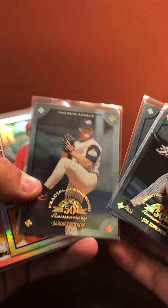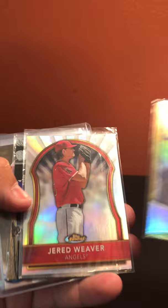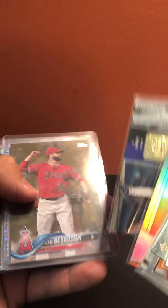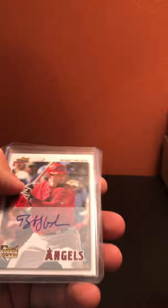Los Angeles Angels: Jim Edmonds out of 3999, Rickey Henderson out of 3999, Jason Giambi out of 3999, Justin Upton refractor, Zack Cozart, Shohei Ohtani, Nolan Ryan, Hank Conger 2011, Torii Hunter out of 539, Jered Weaver out of 499, Chuck Finley out of 4500, Cam Bedrosian 2018, Torii Hunter X-fractor, Jered Weaver refractor, Howie Kendrick X-fractor, Vernon Wells refractor, Hideki Matsui refractor, Jered Weaver refractor, Matt Shoemaker out of 99 blue, Bobby Wilson auto, Vladimir Guerrero relic, and Albert Pujols museum.